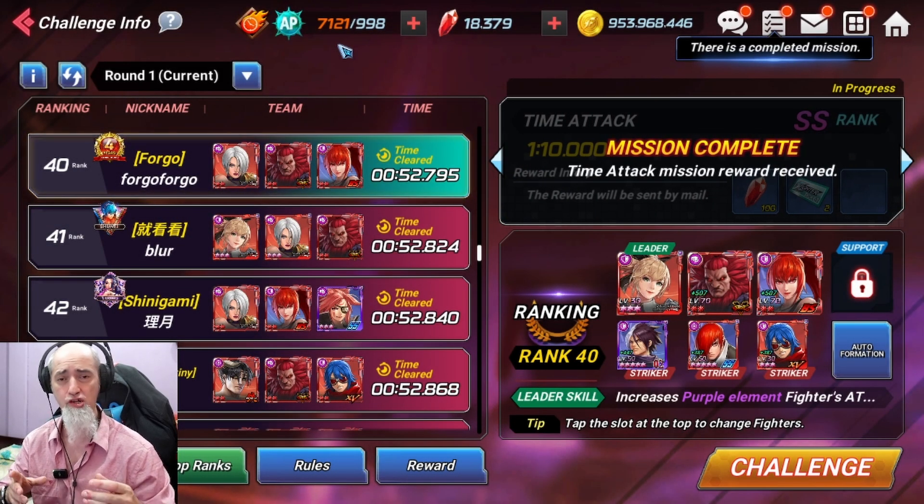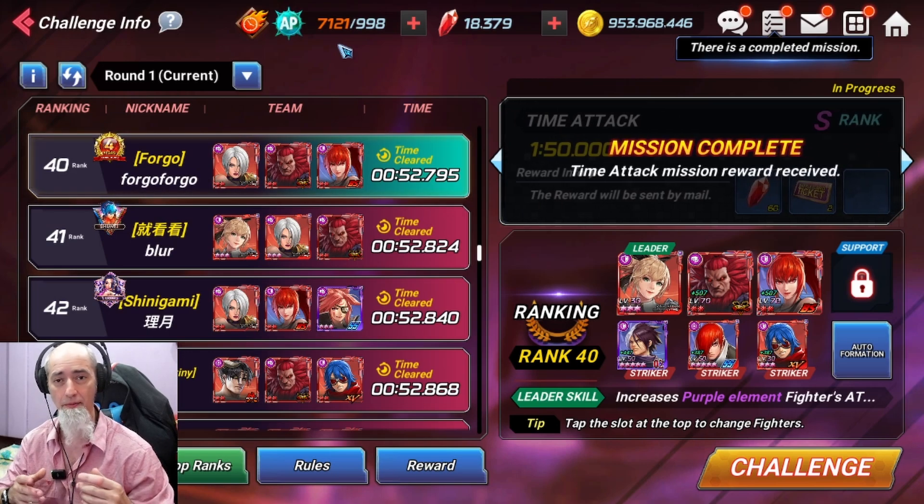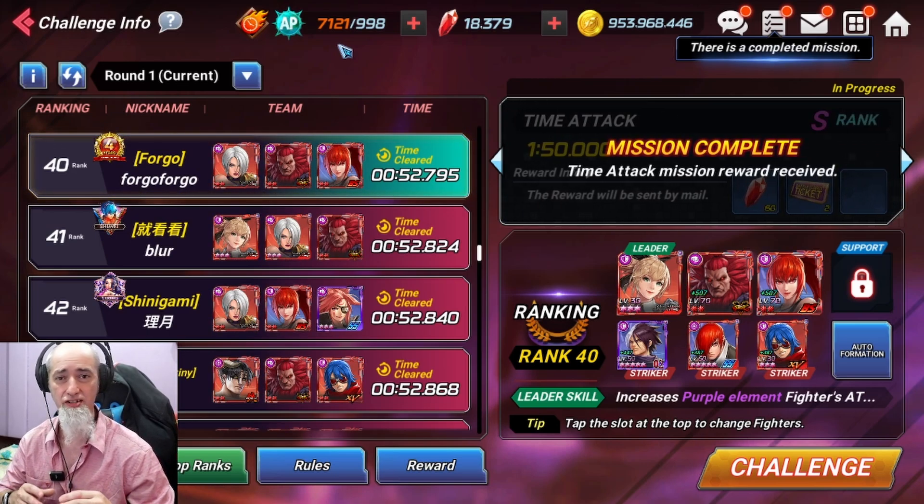What's happening everybody, welcome back, this is Forgo. Today I'm going to show you guys how I was able to get double SS rank in time attack so that way you can get those 600 rubies this weekend.